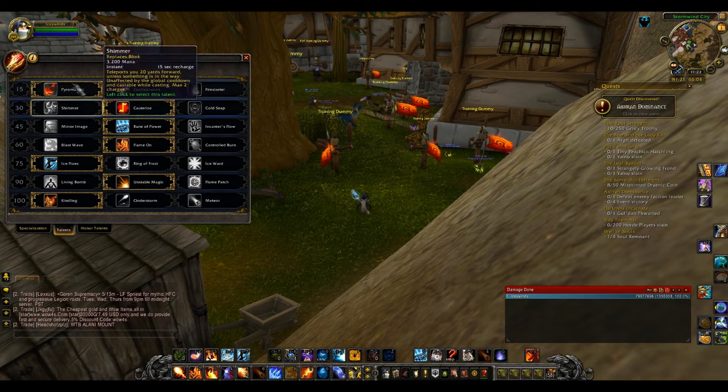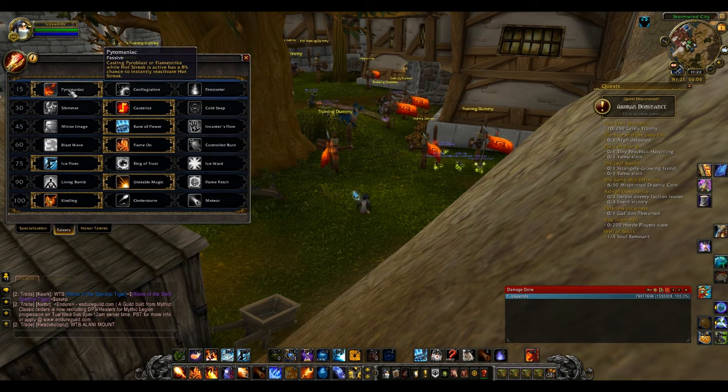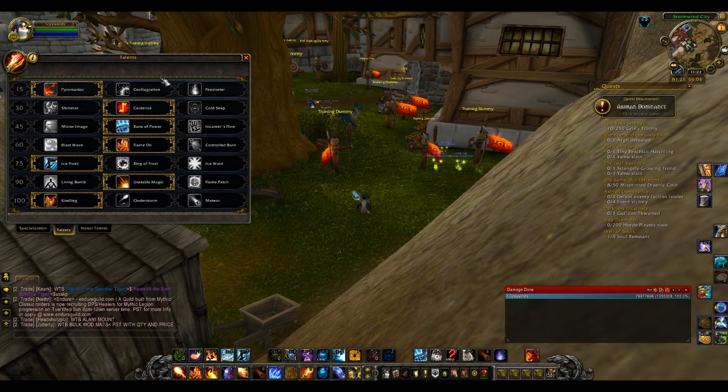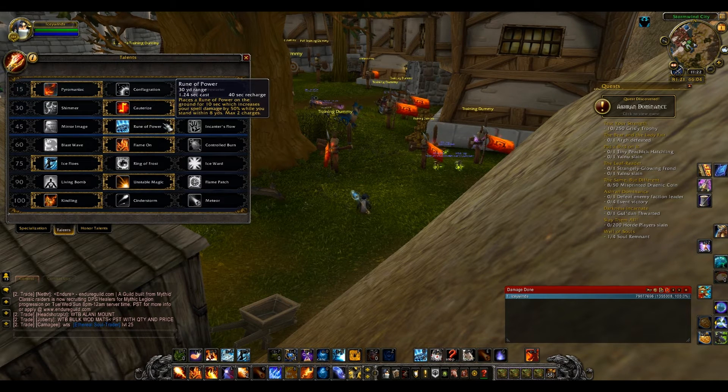As far as your talents go, Fire is really awesome because a lot of these talents are passive. The ones you're going to take are Kindling, Unstable Magic, and Pyromaniac — all passive talents, so we don't have to worry about casting extra spells. The only active ones we're going to worry about are Rune of Power and Flame On.